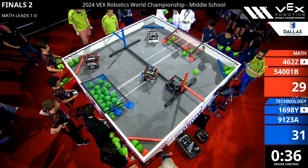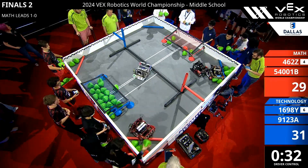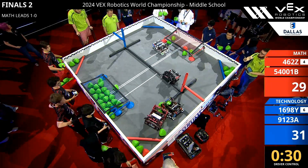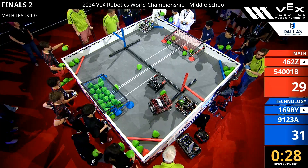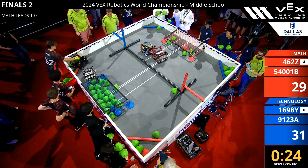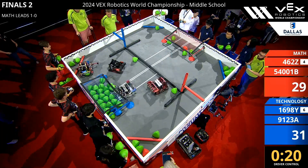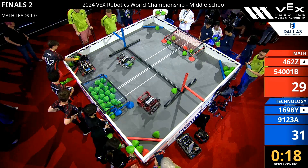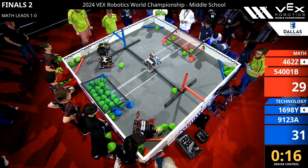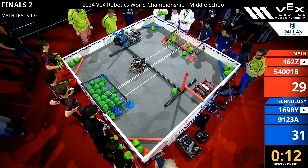Blue Alliance pushing in some more dry balls into their goal. These teams are using that long barrier and simply going up and over. 30 seconds left on the clock. 1698Y now focusing on one dry ball cycle at a time. We see Red Alliance trying to slow down the Blue Alliance. Blue Alliance still dropping off as many blue dry balls as they can find. Less than 15 seconds left in this match.